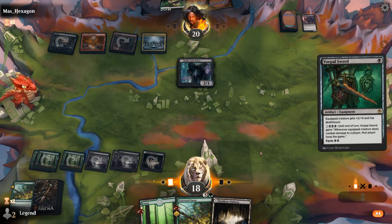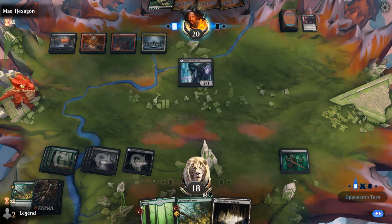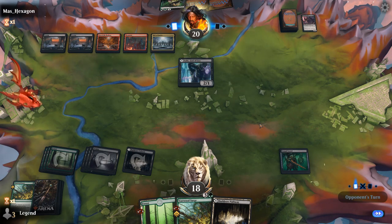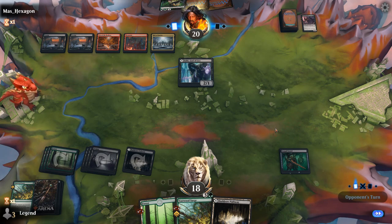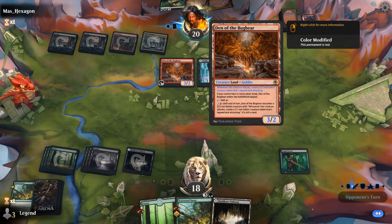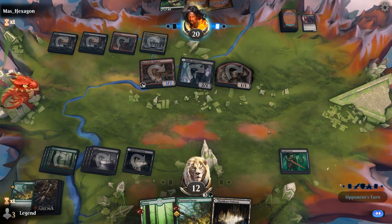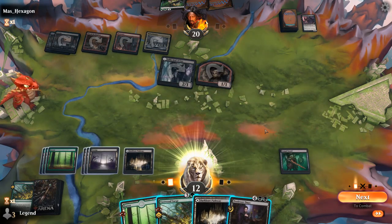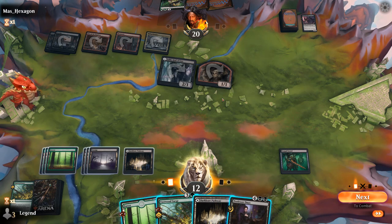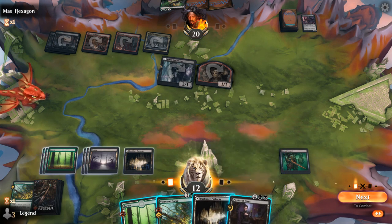Any way to generate a creature would be appreciated, although a Dryad on the ground is probably not going to get past the opponent's board anytime soon. Field Trip to get Mascot Exhibition would also be great, but we noticed Den of the Bugbear in the opponent's mana base — it's going to hit pretty hard. Professor Onyx to the rescue, potentially. If we plus she's still going to fall to an attack, but it can help us find a creature to equip with the Sword. If we minus, we kill the Valkyrie.